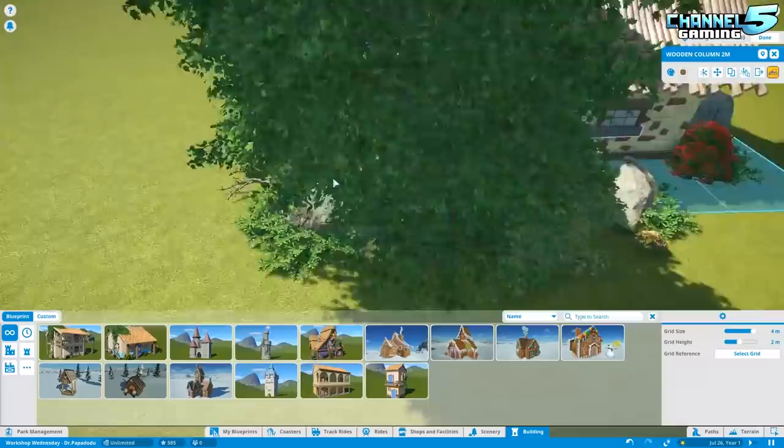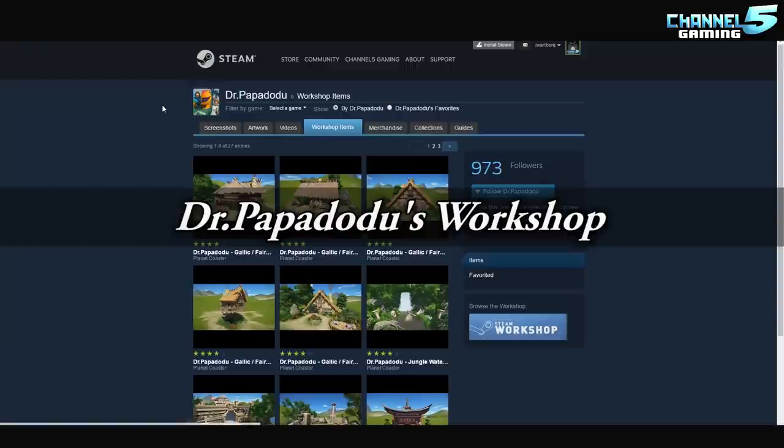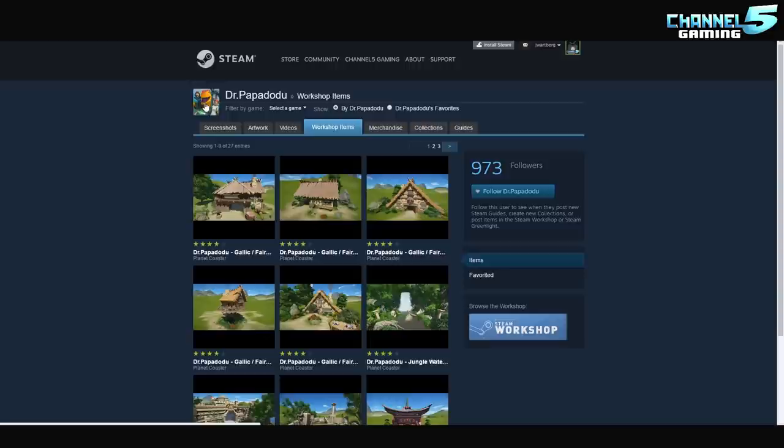So enough with the pleasantries, the introductions, and all that jazz. Let's jump right into it, guys. This is Dr. Papa Dodu's workshop. I don't know if I'm pronouncing that right — we're just going to call him Dr. Papa. And he's got this cute little Gulpy logo. Now every time I see Gulpy, I think Dr. Papa. He's the new mascot for me. He's got a wonderful workshop. Almost a thousand followers. That is legit, guys. That's really tough to do.